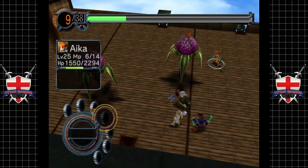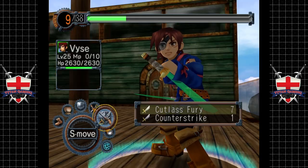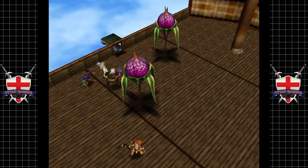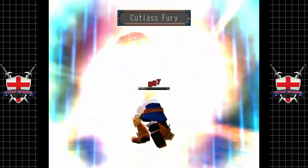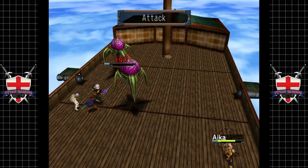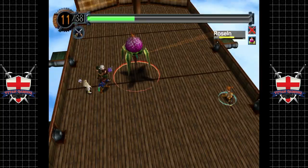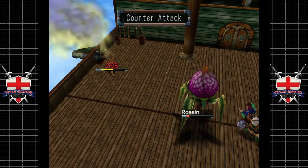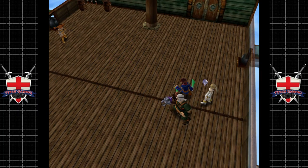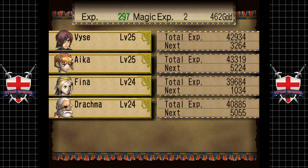We need to have a look at our situation regarding moonberries — or moonstones, whatever they're called. I can't believe I can't remember. Moonberries, yeah, moonberries. There's a move for Vyse that I really want to get.